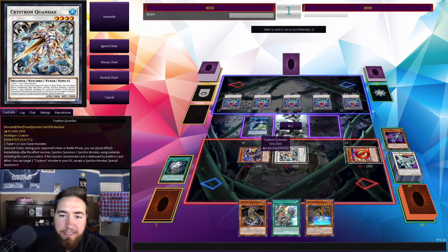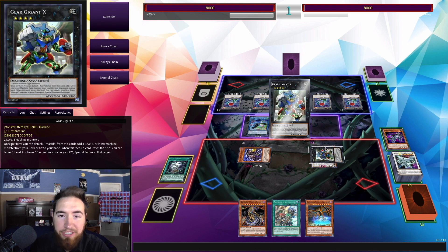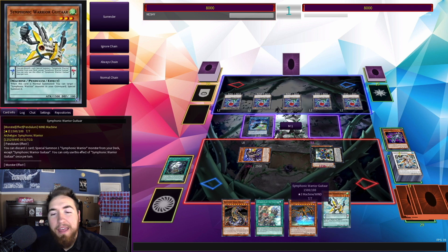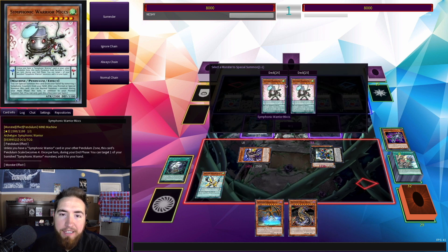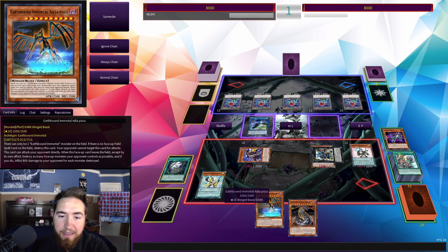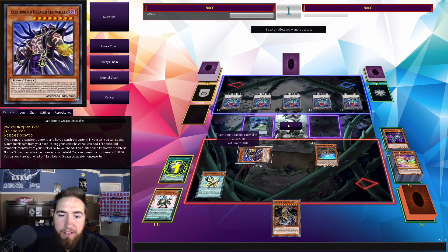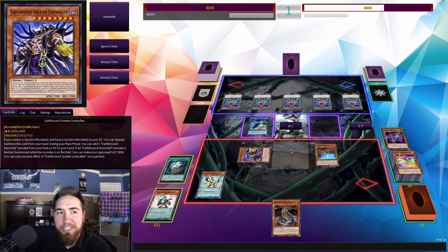We're going to Special Summon Gear Gigant X. Our next challenge is figuring out how to get Asla Piscu on the field. We detach the Hippaquan X and add Symphonic Warrior Guitar. If we activate him as a scale, we use his effect — pitch a card from our hand, Special Summon Mikes from the deck. Mikes lets us Normal Summon again. We've blown through all of our extra deck. We Normal Summon Asla Piscu using that extra Normal Summon. Greater Line Walker activates his effect, bringing our opponent's life points to 3,000. So it doesn't matter if they're using Soul Absorption or Roamage or anything — even Upstart Goblin doesn't matter. They're just at 3,000 now.